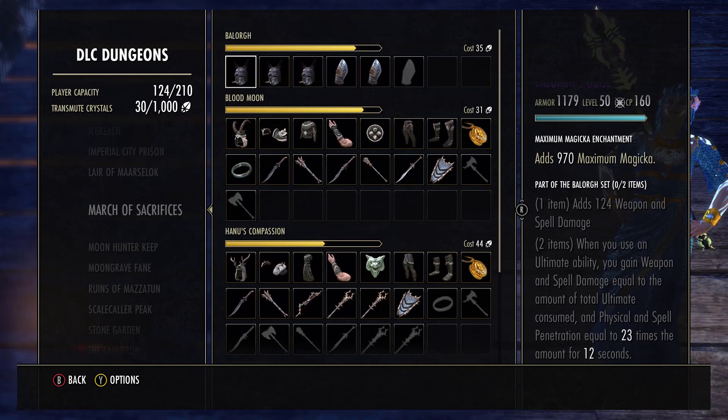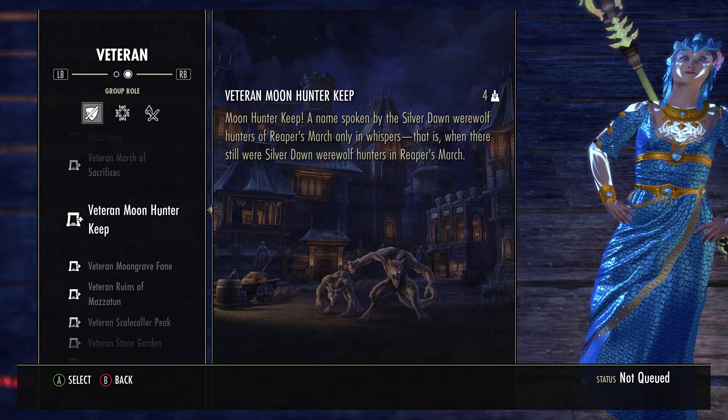Of course you want to run with whatever group you have, but if you really want to make things interesting, make sure you have a variety of classes in your group. In the runs that you saw, we do have a Zens DK who's not only applying Zens but is applying the Engulfing Flames 10% flame damage buff. We also have a Magplar and a Magblade. So we have the Ridiculous Execute from the Magplar and the Magblade on top of everything we've talked about, plus all that extra damage from Zens and Engulfing Flames. This is why we can nuke things down so quickly.